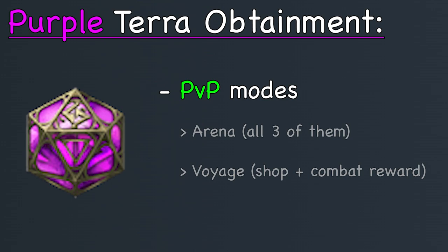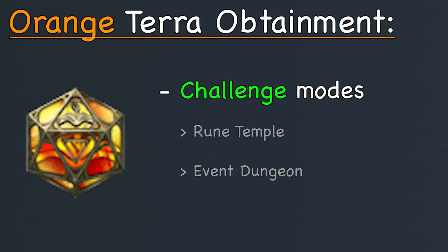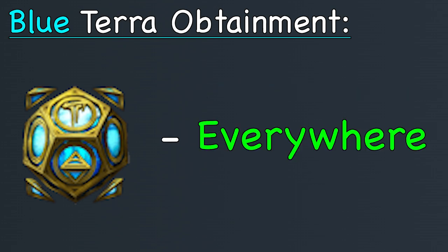Purple terra is obtained through PvP modes such as Arena and Voyage. Orange terra is obtained through challenge modes such as the Rune Temple and Event Dungeon. Green terra is obtained by recruiting Mercenaries on the Custom Chance Hub and Legend Recruit gacha systems. And finally, blue terra is obtained through all PvE and PvP game modes — so pretty much everywhere.